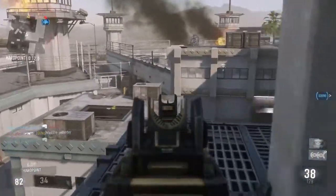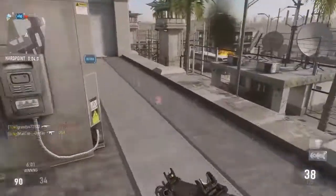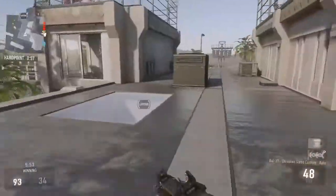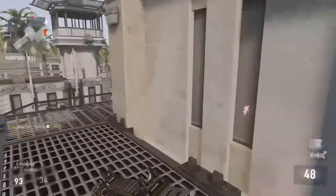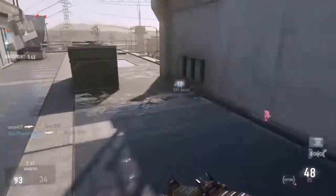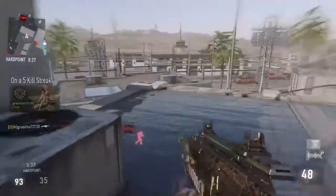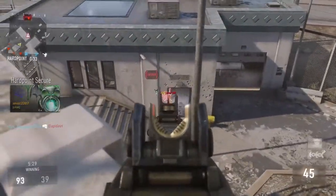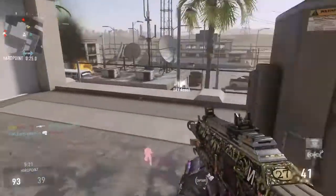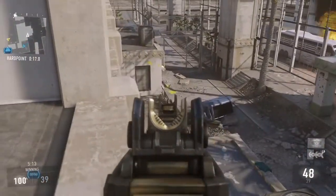When you play solo or in a two-man party, your random teammates benefit from your UAVs and start calling in high killstreaks like Paladins. That can really mess up your game because the killstreaks are so loud, the floor shakes which messes with your aim, and people sit in unexpected corners to avoid the killstreaks and catch you off guard. My teammate called in a Paladin and stole a couple of kills — it would have been quicker otherwise.